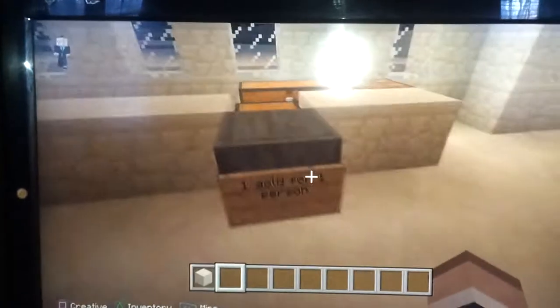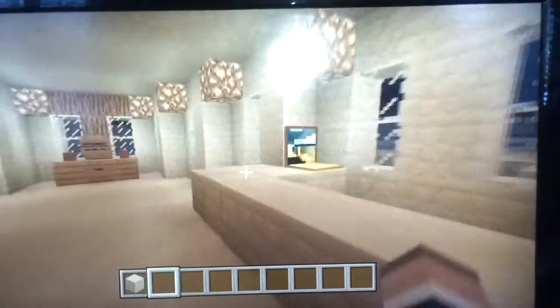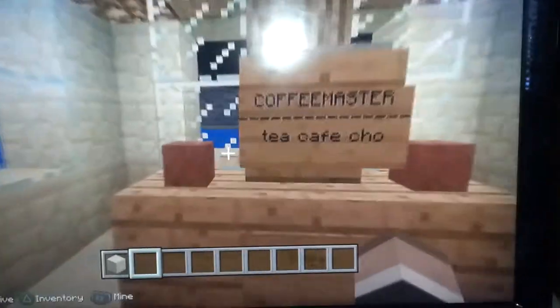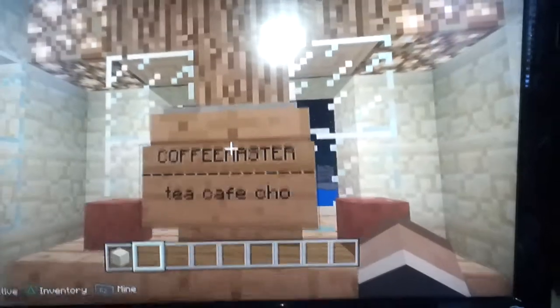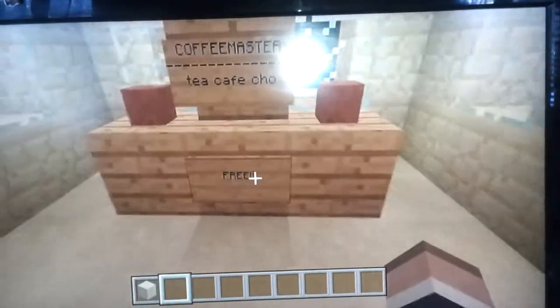Here is where you pay. It's one gold per person. That's the computers to register in. This is a coffee maker — it sells tea, coffee, and chocolate milk. It's free! But it doesn't actually work. Let's get on to the rooms.